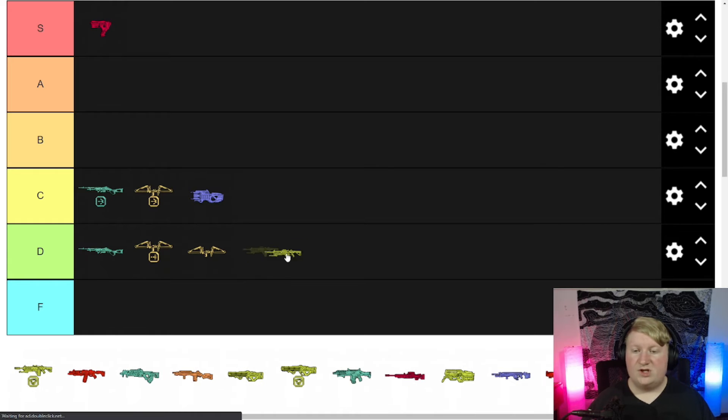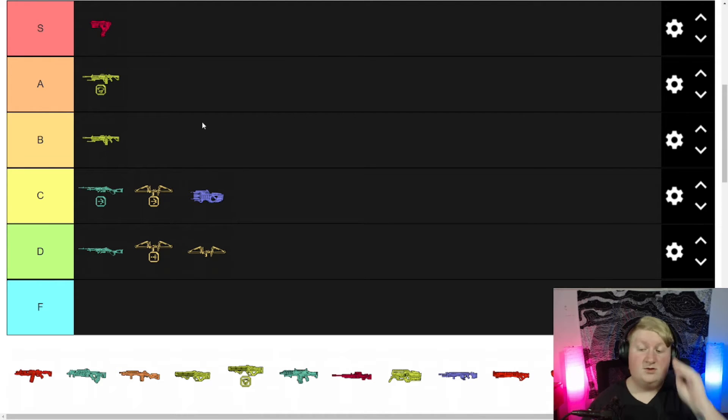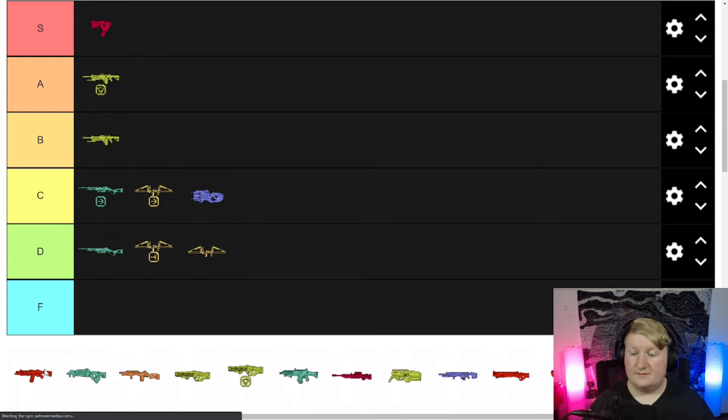Devotion regular — I'll put it at a B. It takes a while to spin up but it's got a huge mag, you can shoot forever, it's great. Devotion with a Turbo though — that's A tier for sure. You get that thing spun up and you can just shred for days. EVA-8 is up next.